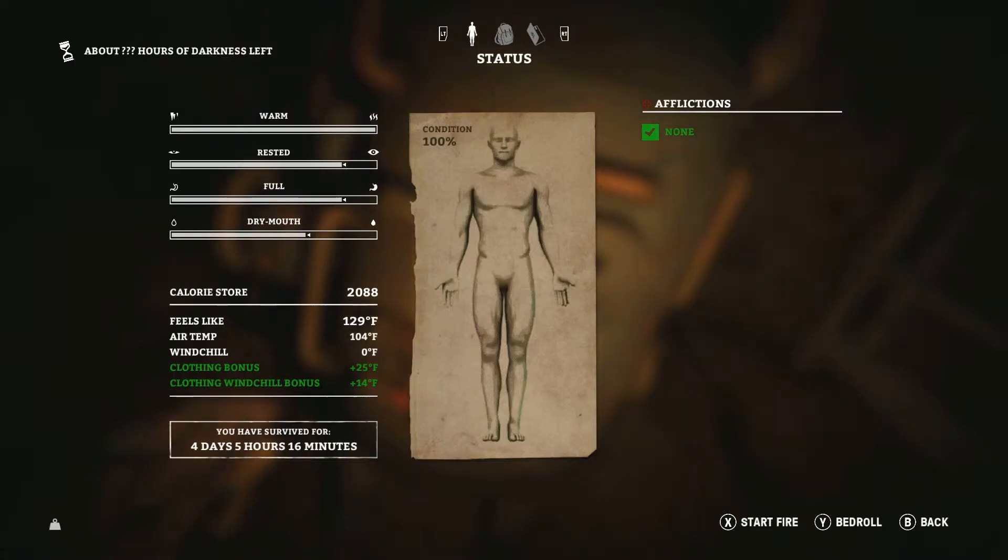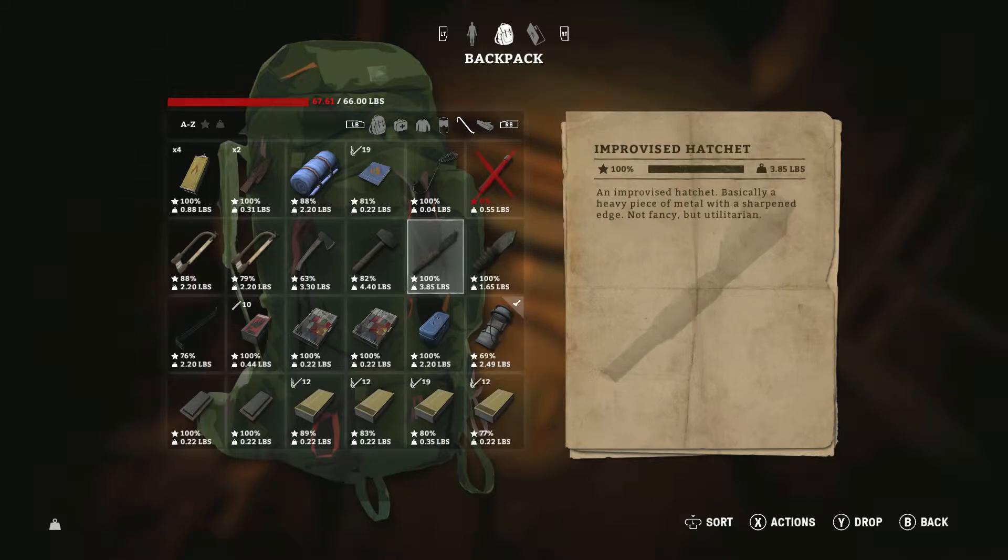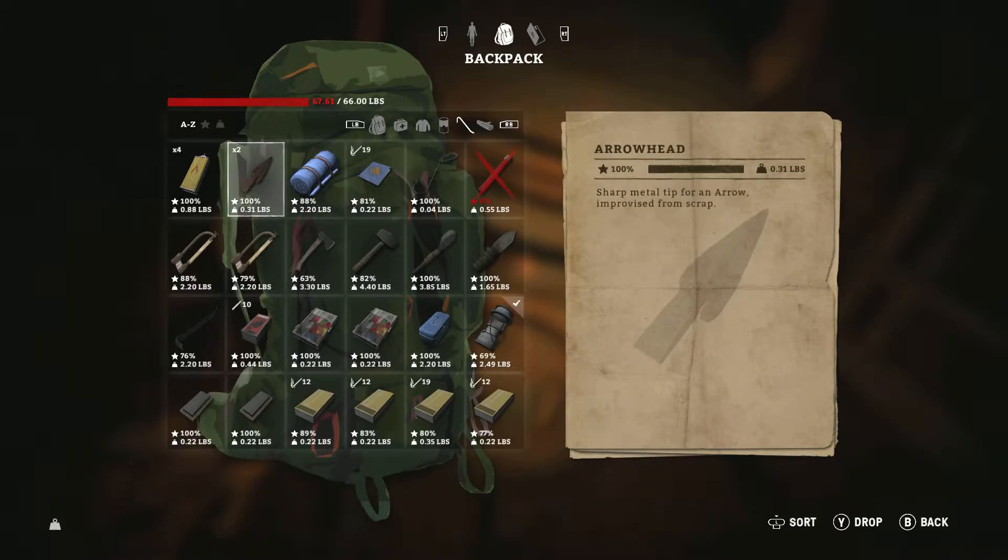Let's take a look at everything we made: improvised knife at 100% durability, improvised hatchet at 100% durability. You can also go ahead and add feathers and an arrow shaft — which comes from either the birch or maple branch — to make arrows for the bow.